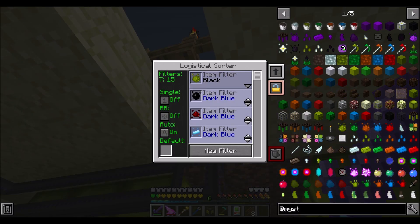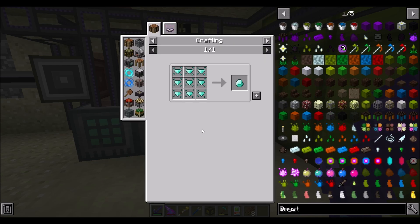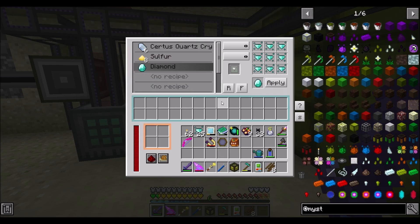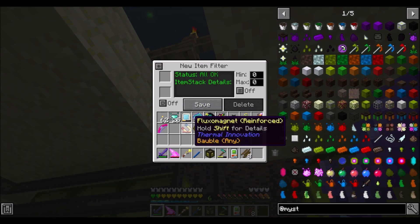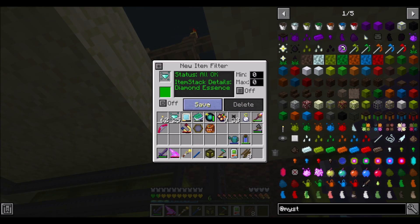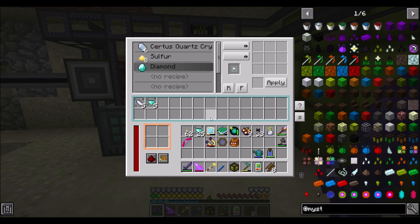I'm going to make this filter green so we convert diamond essence into diamonds. Apply, and then you're going to get a new item stack filter set to green, and that should be groovy - and then you should be making diamonds.